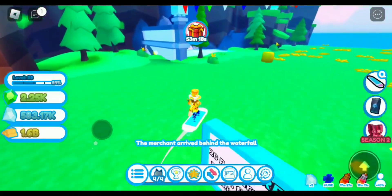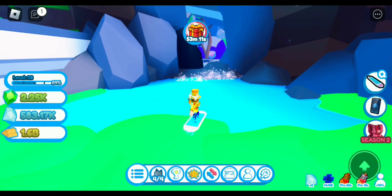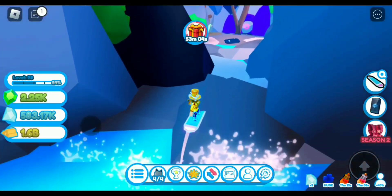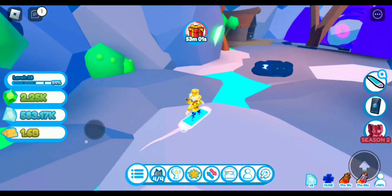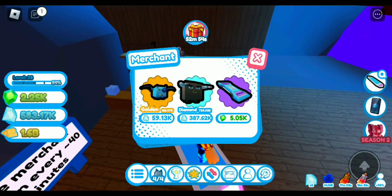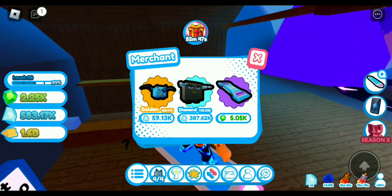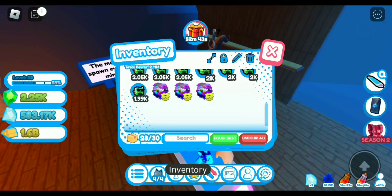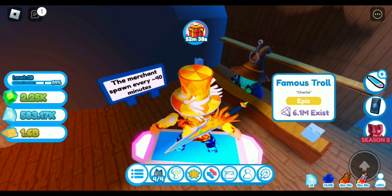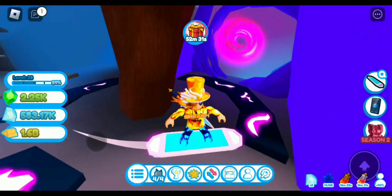The merchant — in the last video I made, this waterfall back here cost 5 billion or trillion, now it's only about 5 million, so I unlocked that. Every 40 minutes or so the merchant appears right here. You can go inside and buy a hoverboard for only 5k, and also really OP pets — almost a million for the middle one. It spawns every 40 minutes, which is really good.